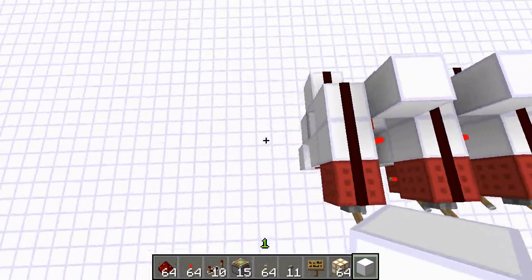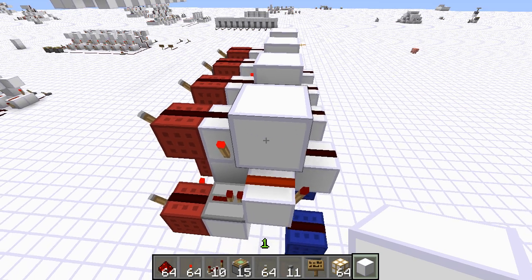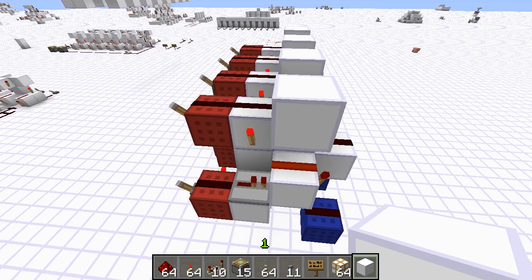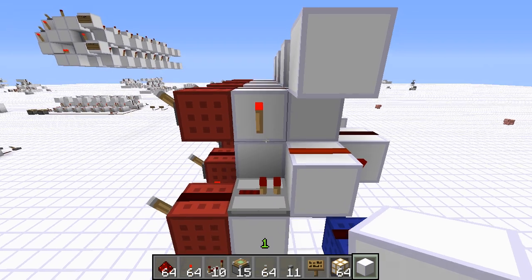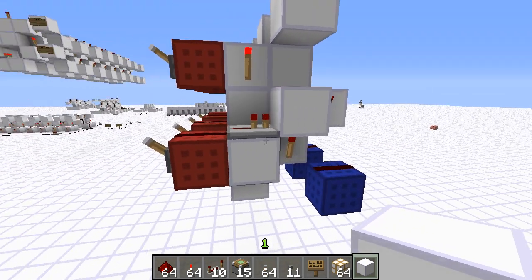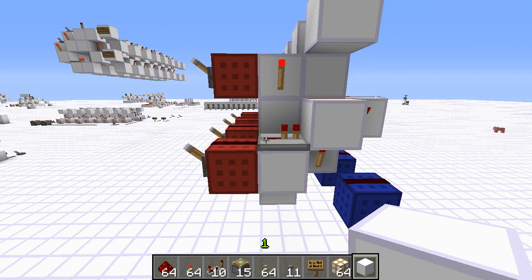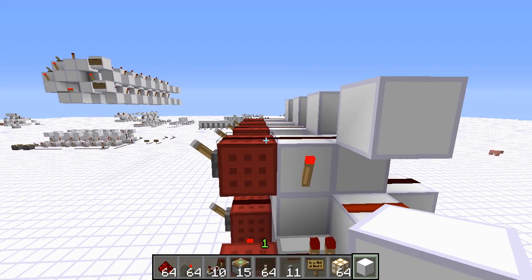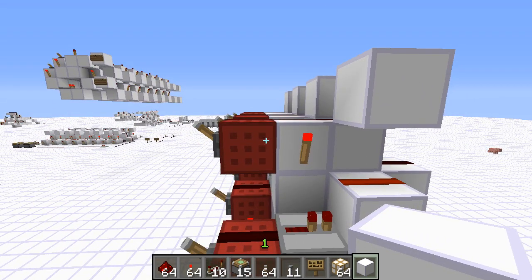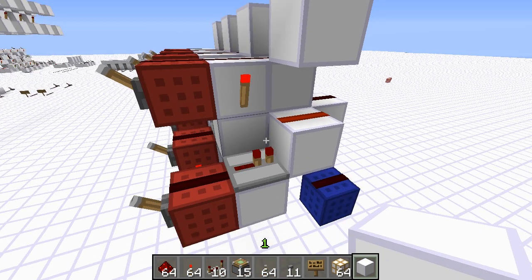It's two ticks, two-wide tileable, and two by four by five in size. Now this isn't new — we've already had two by four by five XORs in the past, and even two by four by four XORs. The thing that makes this special is it doesn't use any glowstone or half slab logic. So this means you can build this on Xbox. People on Xbox have a nice small design too.